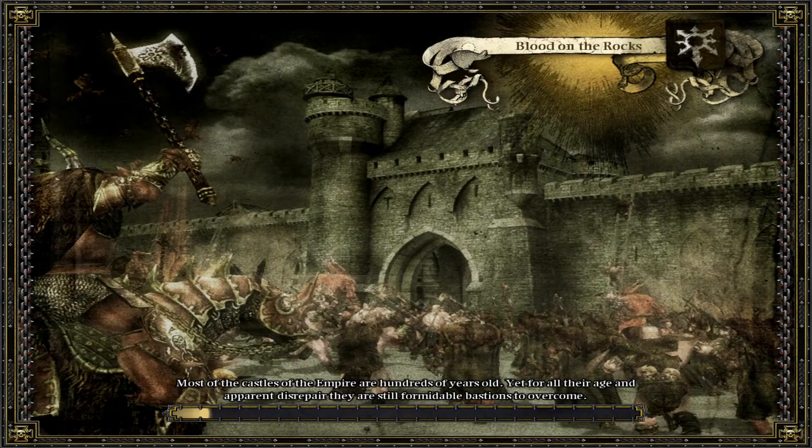So we got another bloody siege coming up. The last siege we did with the Skaven cost us a lot of units. Most of the castles of the Empire are hundreds of years old — yet for all their age and apparent disrepair, they are still formidable bastions to overcome. Yeah, but I have a different tactic. I'm just gonna blast a hole in the wall, lure units in, make them come out of the walls and just charge them down with cavalry. That seemed to have worked most of the time.